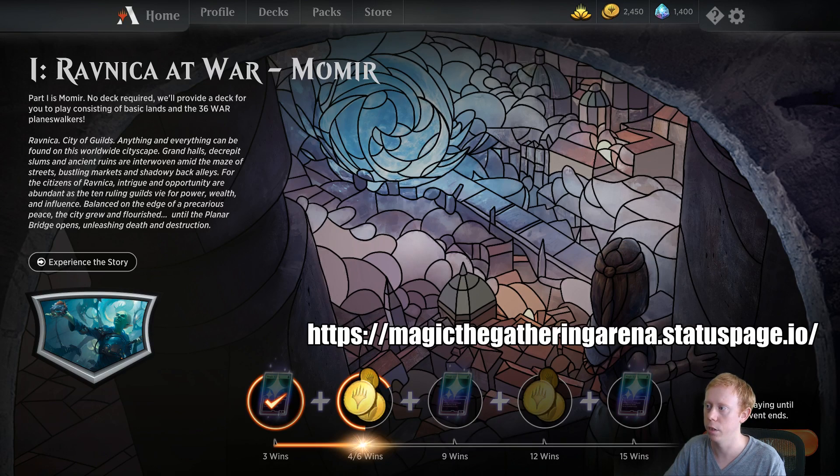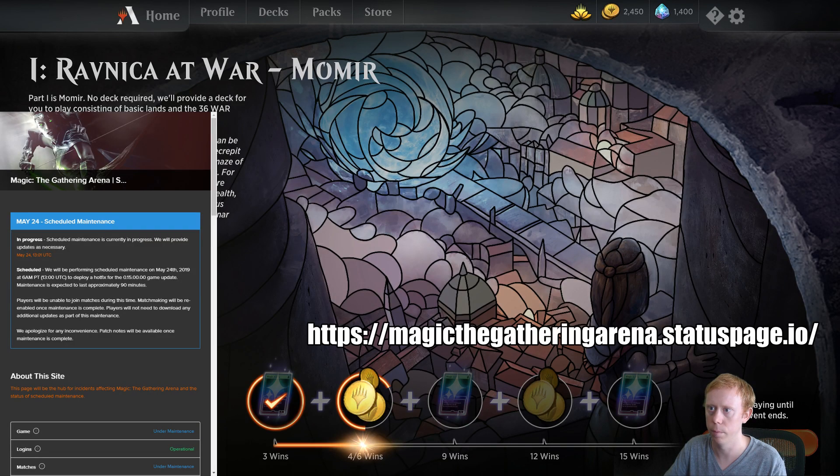That is Magic the Gathering Arena dot status page dot IO. If you go to this page, you're going to get this — this is what you see on this page and it will say maintenance or not. And in here you can see in my case it says scheduled maintenance is currently in progress.